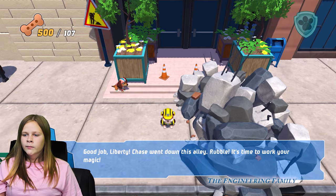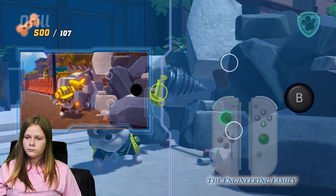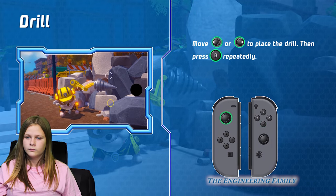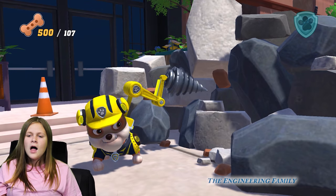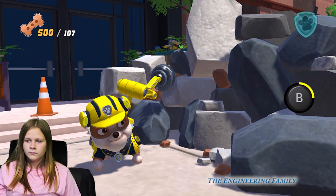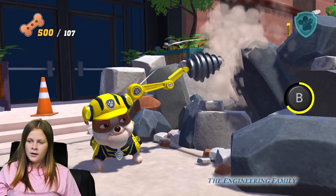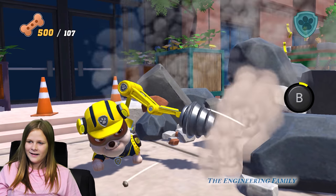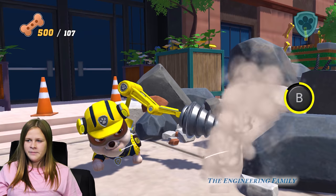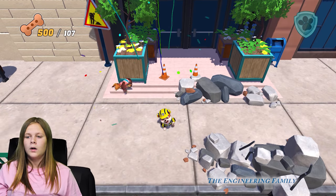Rubble, it's time to work your magic. Rubble on the double. Oh, he's got his drill. Yes, use the drill. All right. Good job. Oh, you're drilling really good, assistant. You're really getting all that rubble out of there. Get it, Rubble. Rubble's getting rid of the rubble — I think that's why they named him Rubble. Could be. Yay, good job!